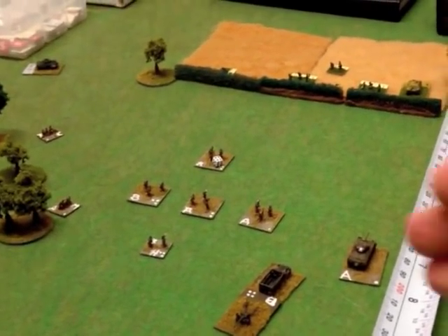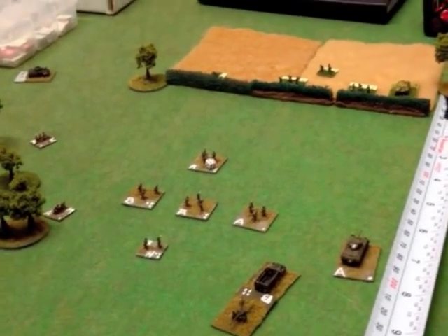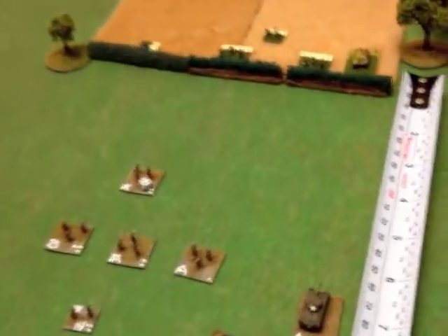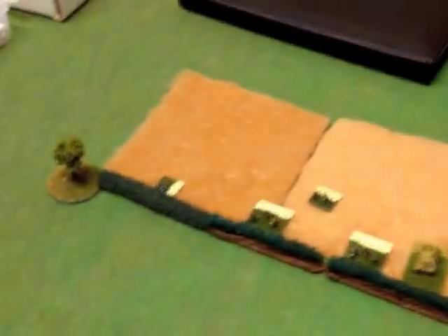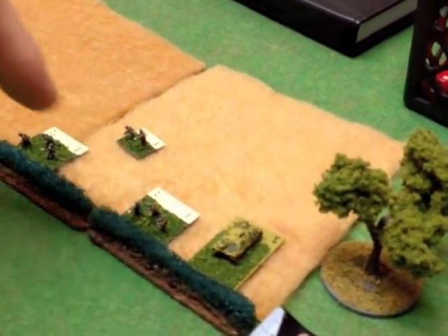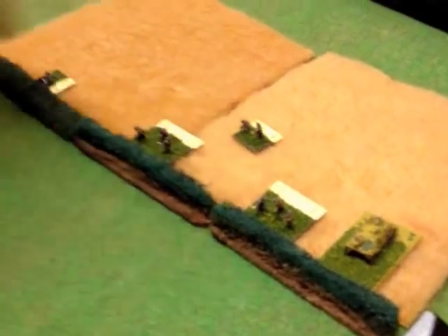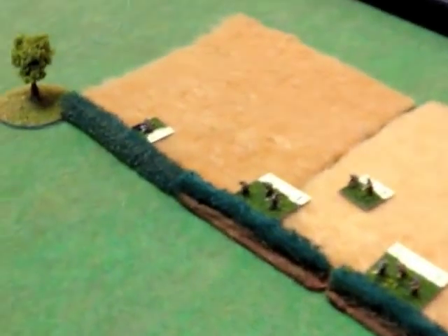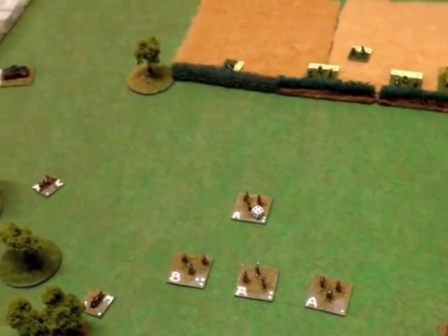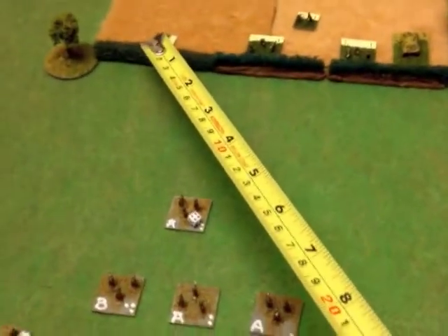Here's the situation. This American paratroop unit wants to close assault and eventually get past. They need to take out these Germans behind the hedge. What we have is a Hetzer and two normal German infantry units. This is their headquarters, and this is a machine gun that's still hidden - it's been concealed, not fired yet. You are revealed once you get within 10 centimeters of them, and no one is.